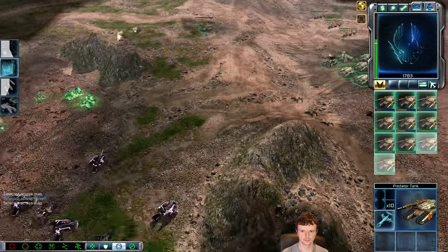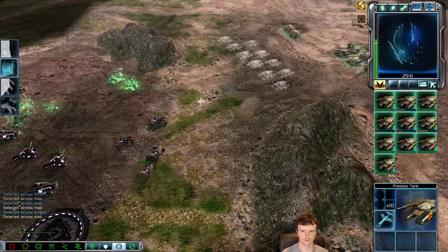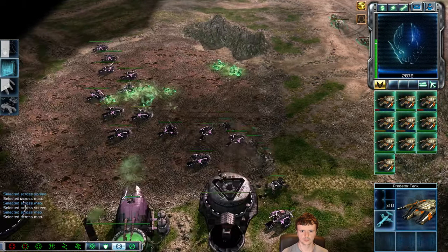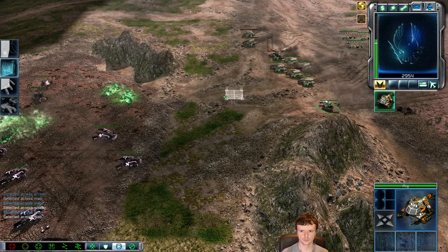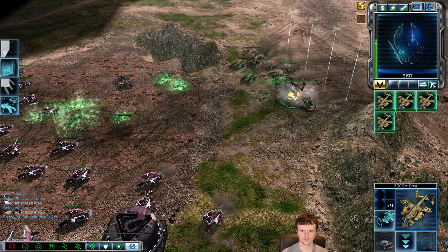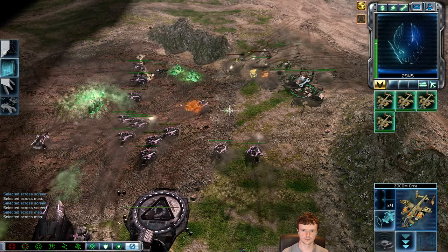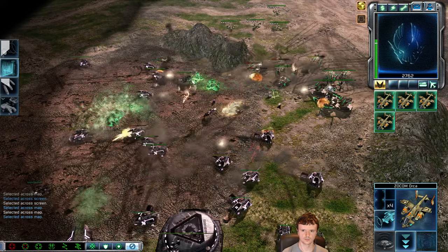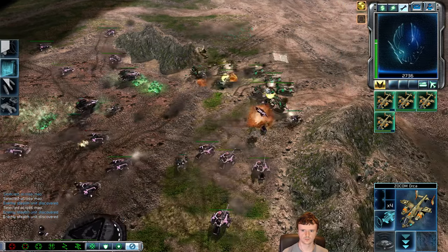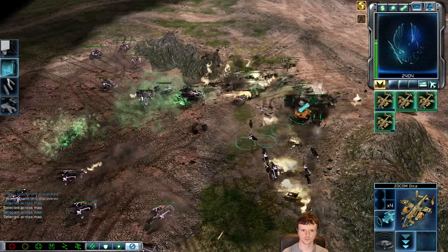I'm hoping to get some nice damage dealt on his army. There's a ton of scorpion tanks — if I just march in there I'm going to lose everything, so I need to be careful. The rig is pushing up this ramp. Unfortunately it can't deploy there, but he didn't capitalize on that and now my rig is deployed. He's going to be forced to engage into this. Once again he uses that scatter move, which allows my tanks to get some nice shots off on his — and I trade a little better there.